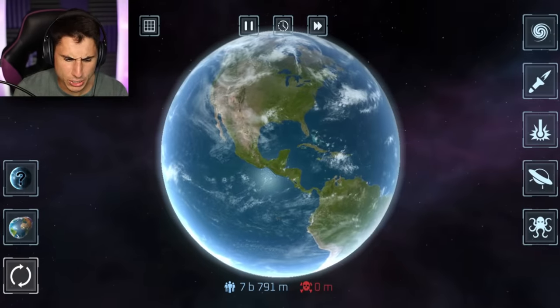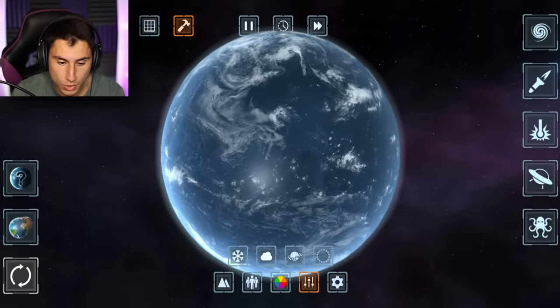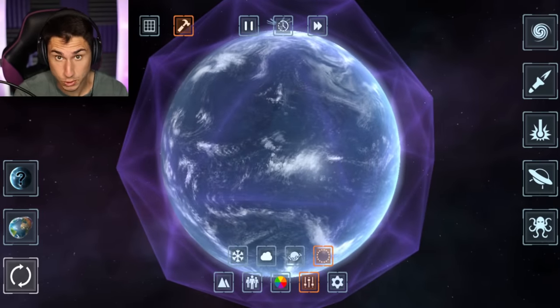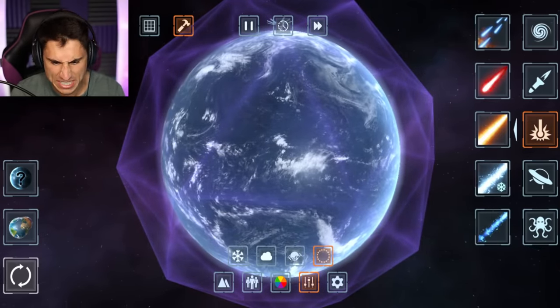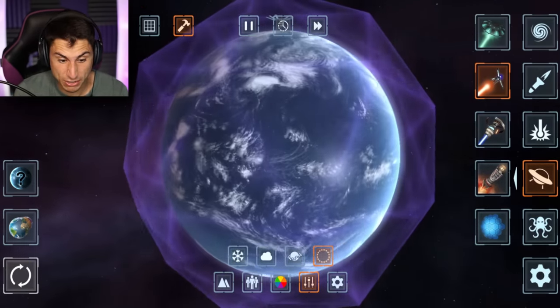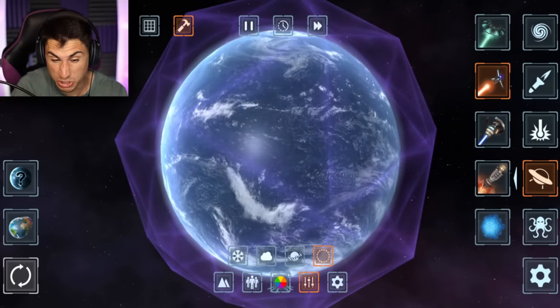The first thing you guys told me to do was go to the custom planet, then go to the force field and enable it — which actually looks really amazing, this force field is super strong. Then you guys told me to go to the planetary destroying laser alien and just fire it. Three, two, one, go!